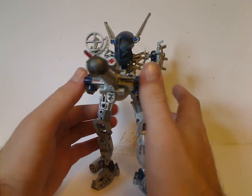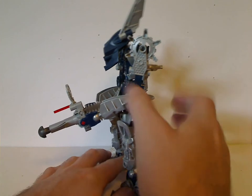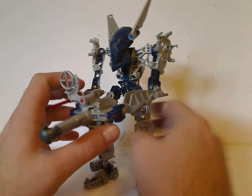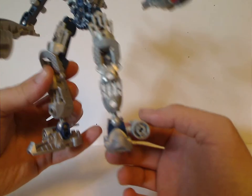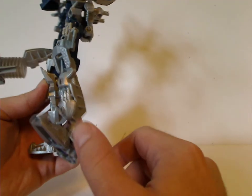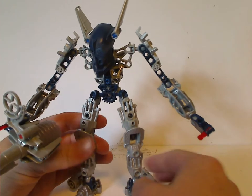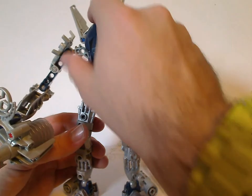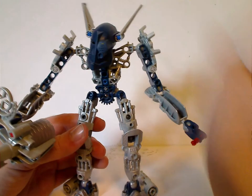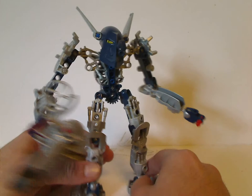Starting out with Gali Mistika. This was the first time Gali appeared since 2002. The legs use just the Metru feet and little jet things on her feet. The lower legs and lower arms are Nuva limbs. Whereas if you look at old Toa Nuva Gali, both the arms and legs were the same pieces — so this is just a homage to that.